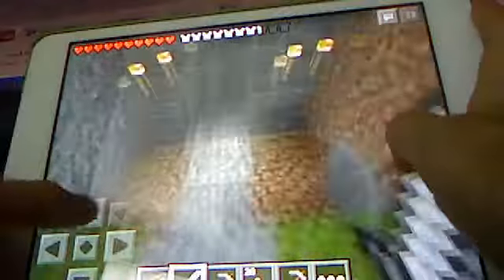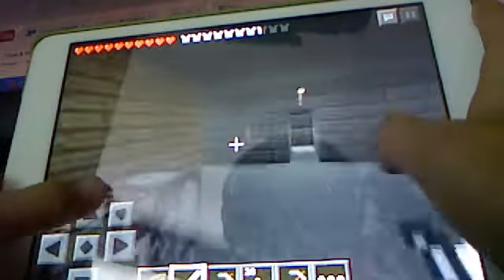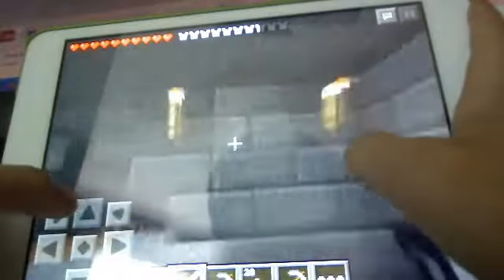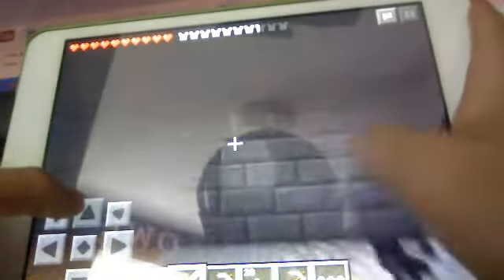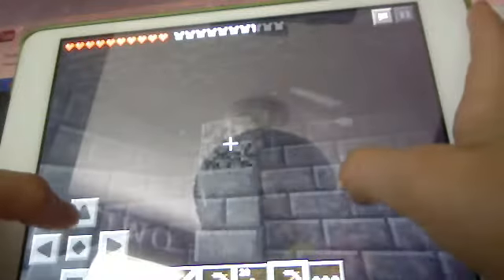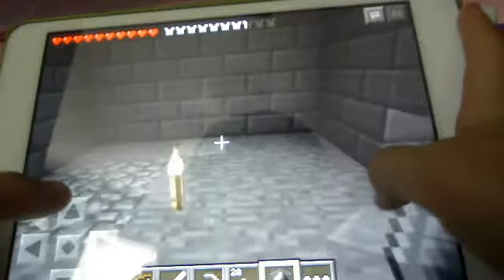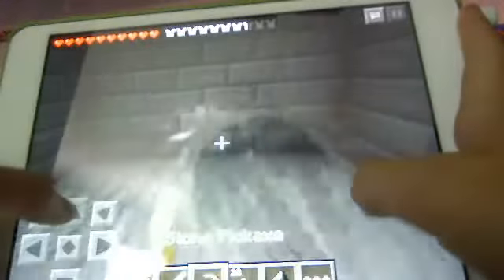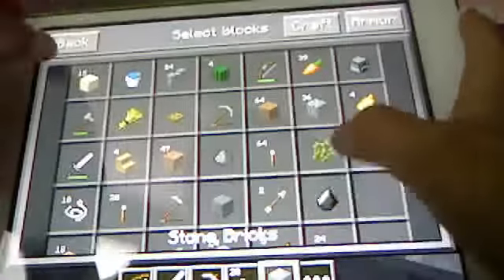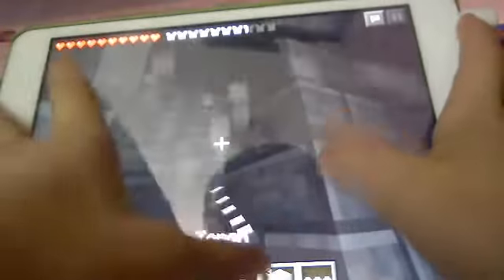Also off camera I worked on the basement a little. I'm gonna put stone bricks — this is like where the stone bricks and wood combine together. The mine is right there, so that's why there's this little thing. I'm actually gonna put it on the other side, like this. I'm gonna just clear this out right here so I have some stuff to do.